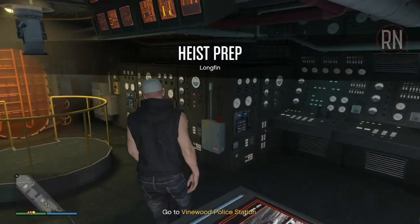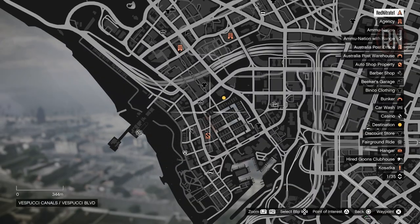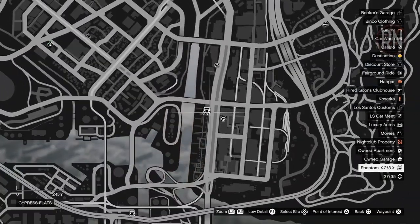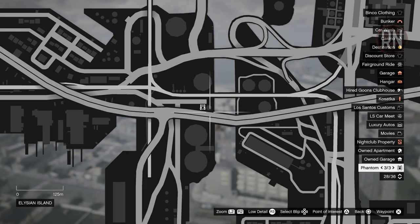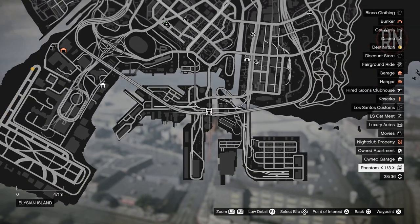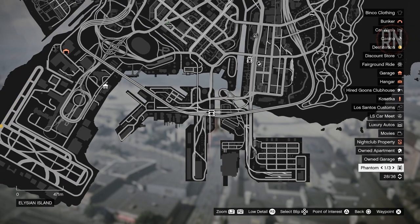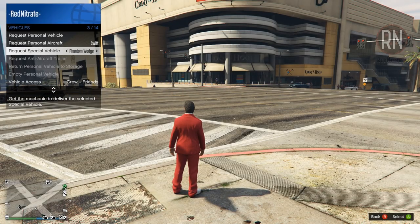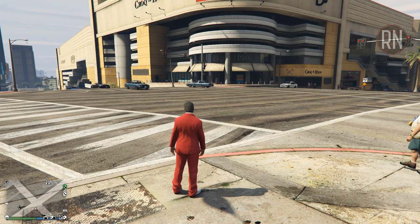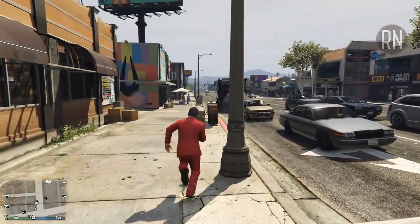Once you've begun, you'll be instructed to make your way to one of a few possible locations, but they all have the same objective. When you get close, you'll have some vehicle markers pop up on your map. You'll be presented with two spawn locations — one with two truck symbols and another with one. Two trucks are your normal big rig style haulers with a few guards and easy to collect. The single truck icon is heavily guarded but rewards you with a Phantom Wedge, which isn't strictly necessary but can potentially make the mission a lot easier.